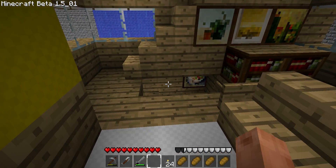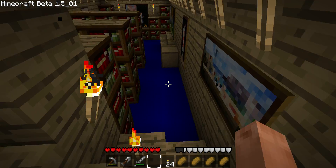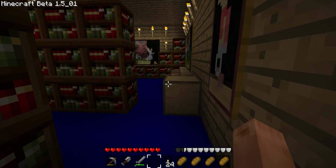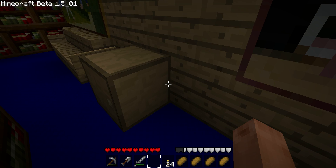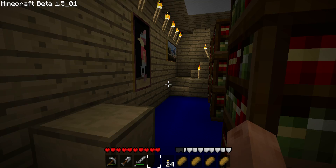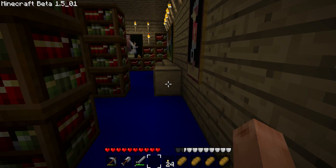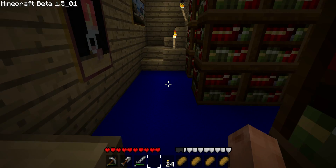Let's go downstairs to my house. And downstairs is my library where I read my books. This is so cool, I like this part of my house — so fancy.